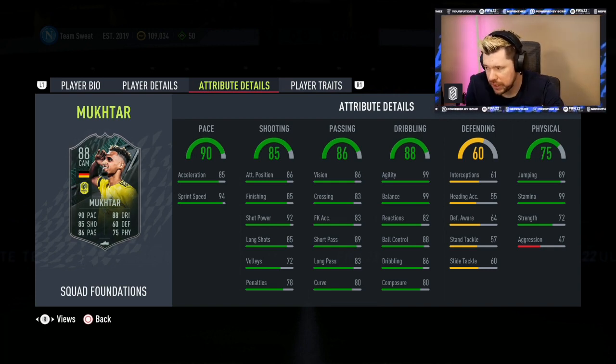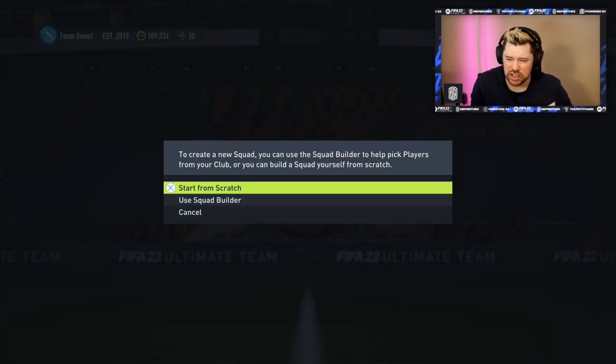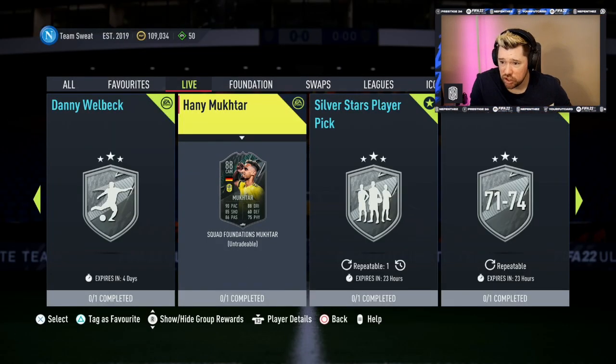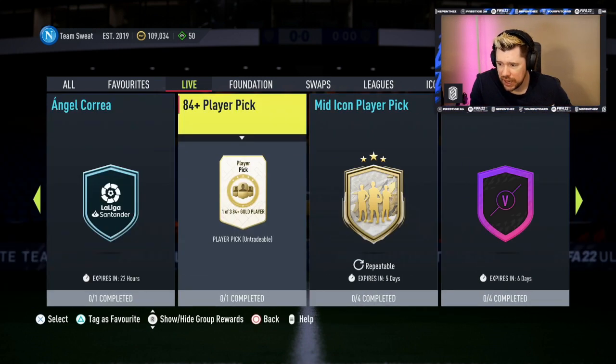Muktar's aggression is pretty low but he's got the flare trait, 99 stamina, 89 jumping, 72 strength, top-tier agility and balance, decent dribbling, good passing, alright shooting, good pace. He's probably rated around 84 because of his card rating — 84 with Team of the Week at 65 chem. That's a nice card.